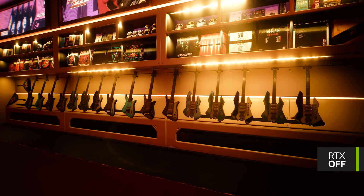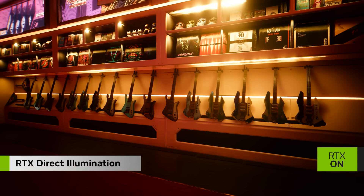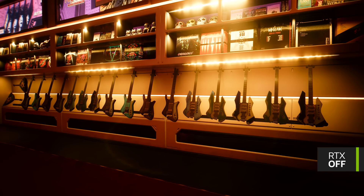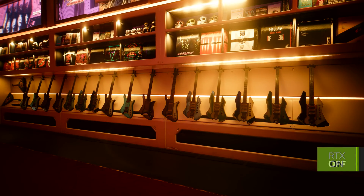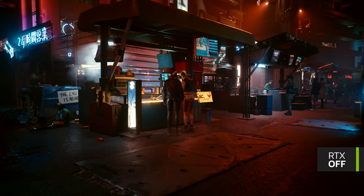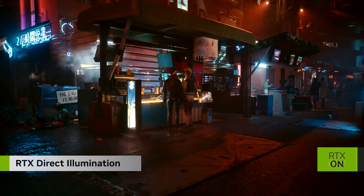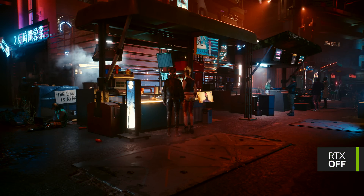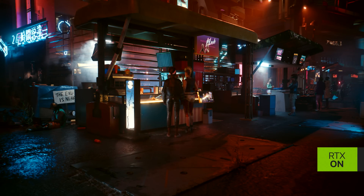Before the introduction of RTX Direct Illumination, only a limited amount of lights in a scene could cast accurate shadows due to a limited ray budget, resulting in missing shadows. With RTX Direct Illumination, every source of light is now ray traced, delivering physically accurate shadows at a fixed cost of a few rays per pixel.